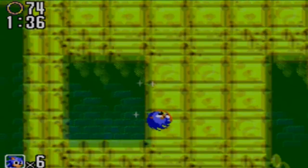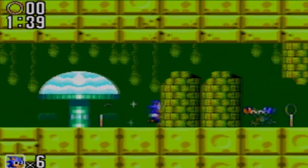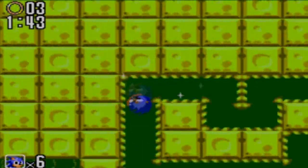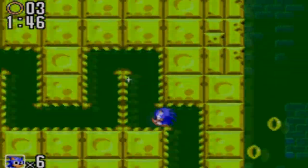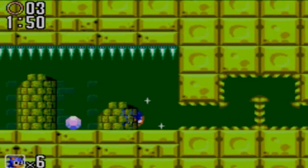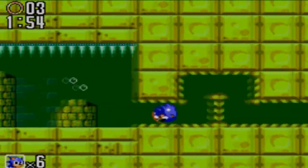We'll grab some invincibility. Ow! That wasn't invincibility — okay, never mind. This is where I believe the Chaos Emerald is. We just need to stick to the left when we get a chance. Oh, there it is! An Emerald! Perfect!